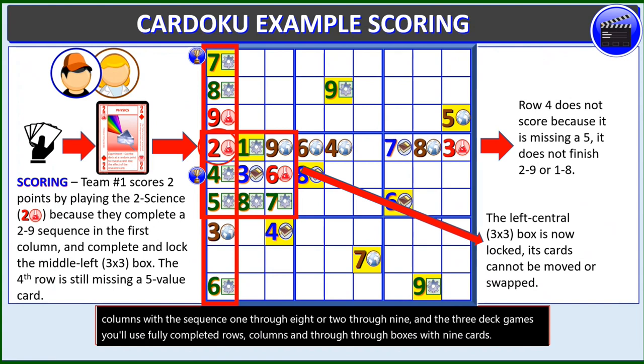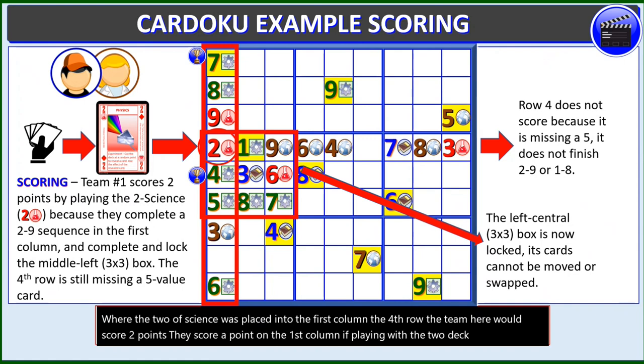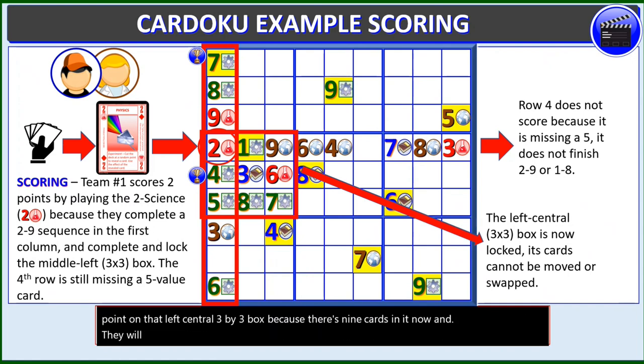An example of scoring: in that previous play where the 2 of Science was placed into the first column, 4th row, the team would score 2 points. They score a point on the first column in a 2-deck game where a sequence of 2 through 9 is completed. They'll score a point on the left central 3x3 box because there are now 9 cards in it, and they will not score on the 4th row because it's missing a 5-value card.